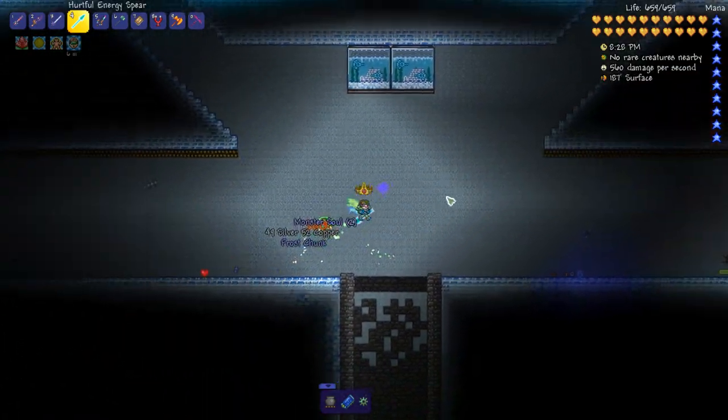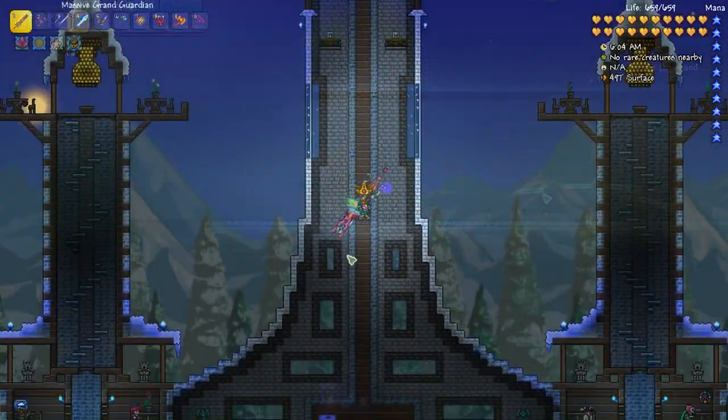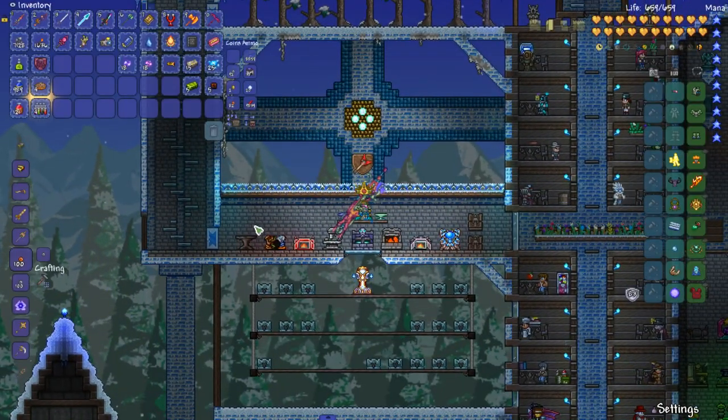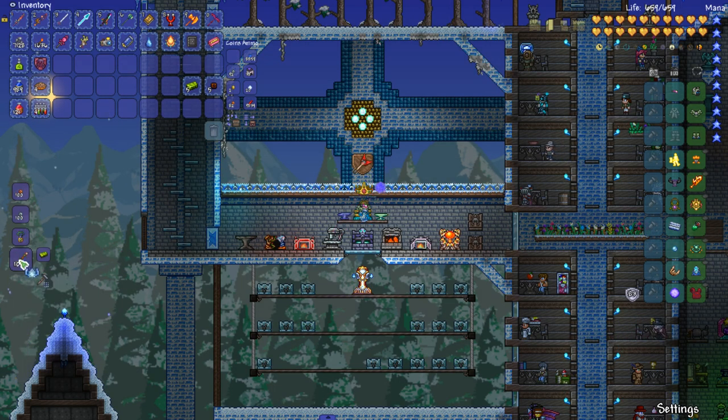Let me put this stuff away and then we're gonna go do something. We have enough and I want to make the Frost Crown - yes, to summon the Frost King.